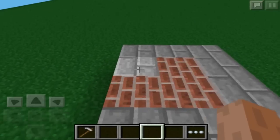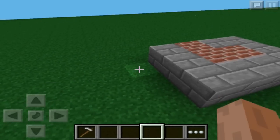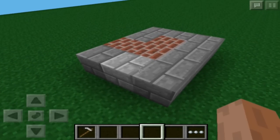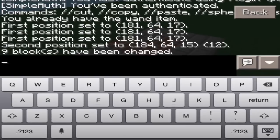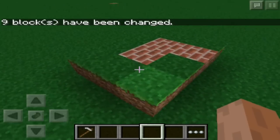Now, what you do is whatever you want to do with the selection. Let's say I want to change the stone bricks to grass. I do //replace — it replaces one block type with another. So if I do replace stone_bricks with grass, nine blocks just change into grass. You can do that with all blocks.